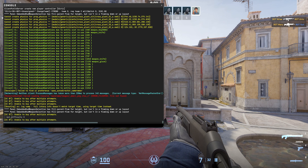In summary, changing bot difficulty in CS2 is a versatile tool that serves various purposes including skill development, map exploration, strategy refinement, and creating an enjoyable gaming experience.